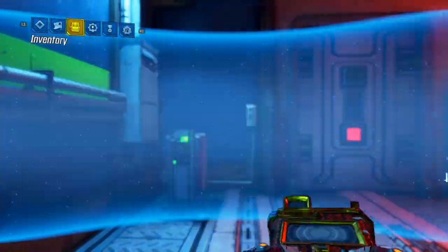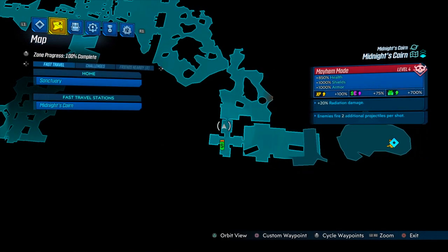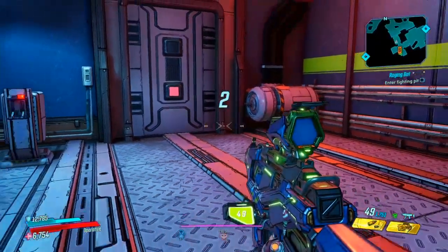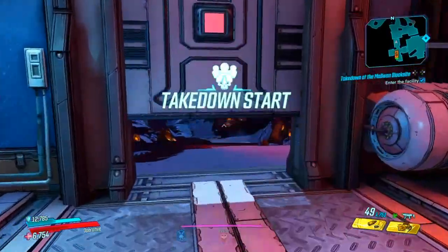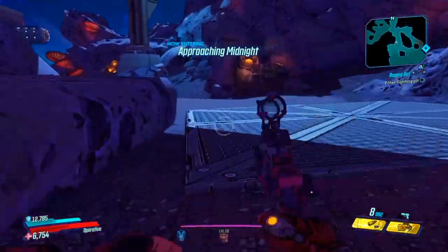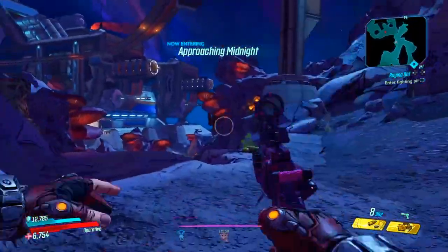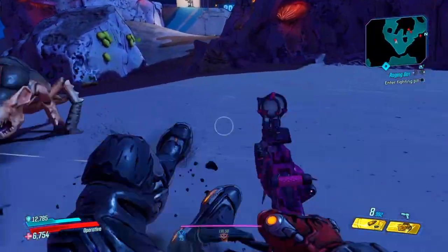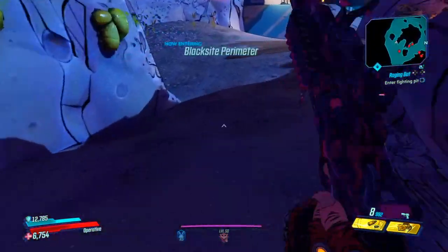Here are the modifiers — the most annoying ones in the game: enemies fire two projectiles. But it doesn't matter. Let's go — pulling out the Maggie. I want to emphasize how fast we kill enemies.